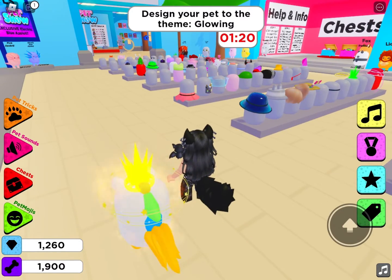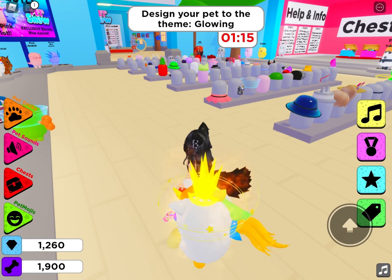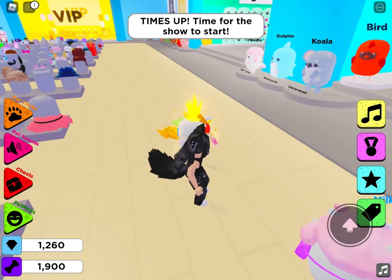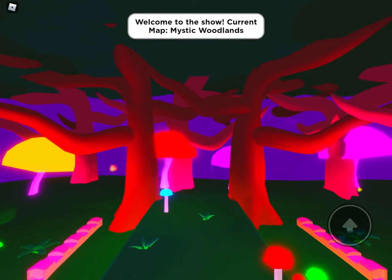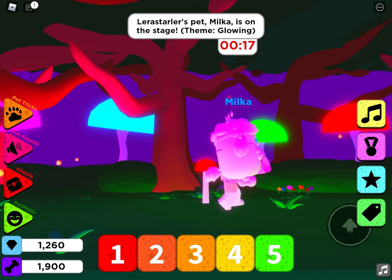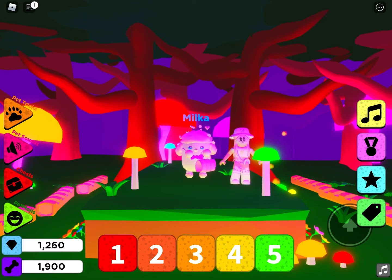Okay, I'm just gonna sit down — I'm done. I was just helping Yusef for a little bit because he was panicking. Okay, so — Mystic Woodlands! Oh my god. Milka is on the stage — that's cute, but it's not glowing. Points for cute, but I'll give it a two.